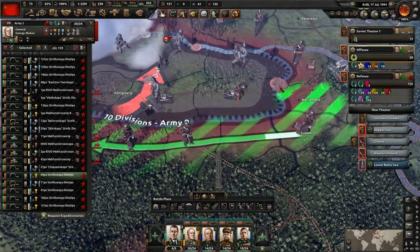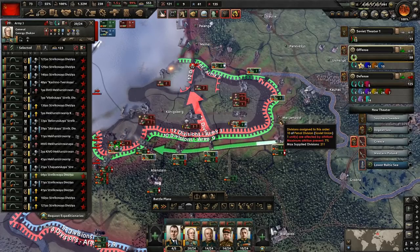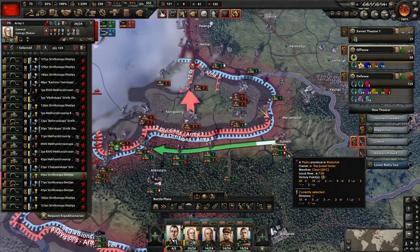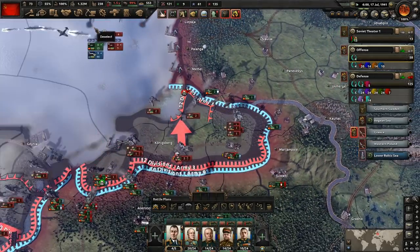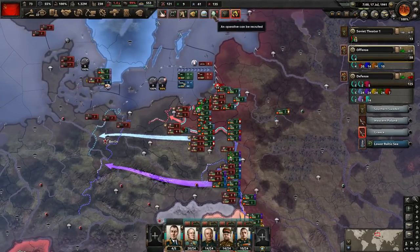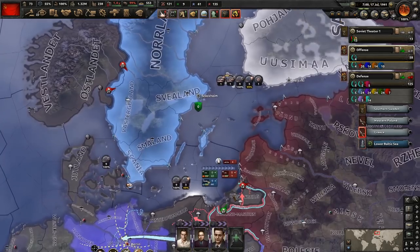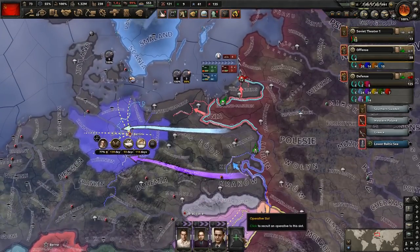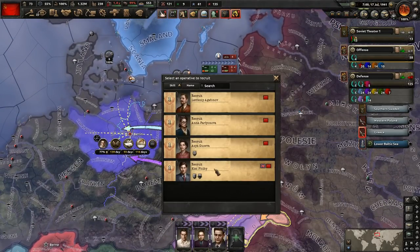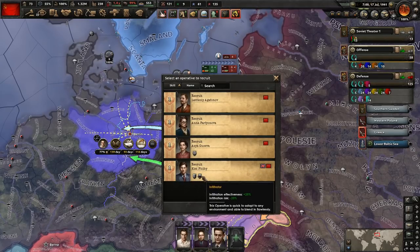I've been trying to focus on this area here, and I haven't seen that we have an operative available. Maybe because we have enough people in our faction — I think when we got Sweden in the faction that was enough to get us another operative. So let's go ahead and hire somebody. Could go with the British guy — he's the only one that has an additional nationality and he's also got the infiltrator trait, and he could get the seducer as well. We'll go with Kim Philby.